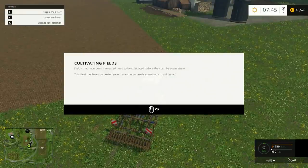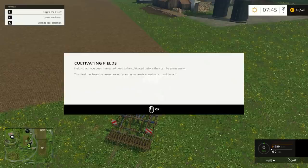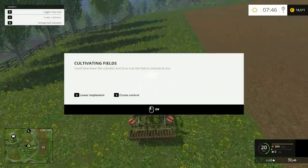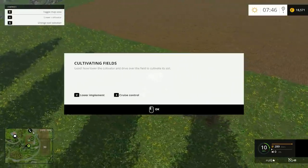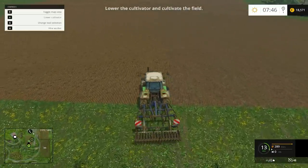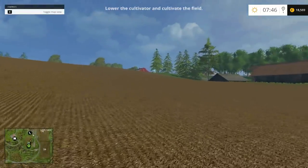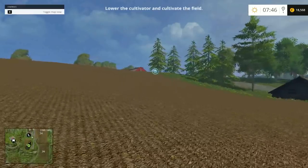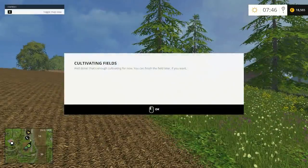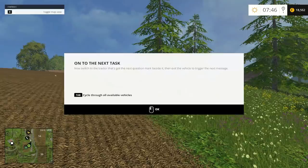Cultivating fields - lower the cultivator and drive over the field to cultivate the soil. Not watching where I'm driving while trying to read that. Well done - that's enough cultivating for now, you can finish the field later. Switch to the tractor with the question mark and exit to trigger the next message.